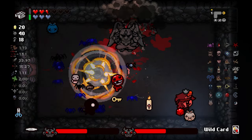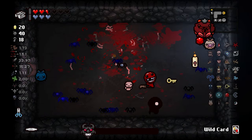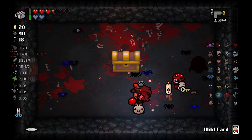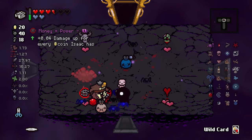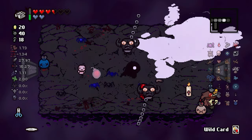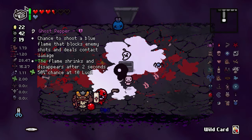I mistimed that so bad. Our damage is unbelievable — I don't even think we need Crown of Light, which is the best part. Lusty Blood is insane. Money Equals Power is less insane because we spent it all. My main goal now is just get full of red hearts and do Mega Satan. Ghost Pepper is incredible — we definitely grab that. 57 damage. I know I said I would do Mega Satan now, but I feel like we're so close to clearing this floor.